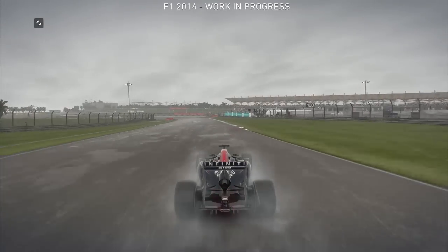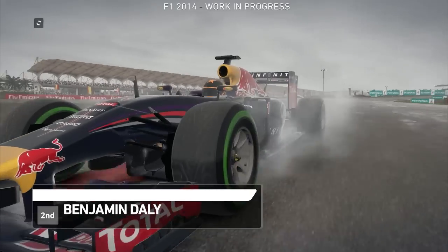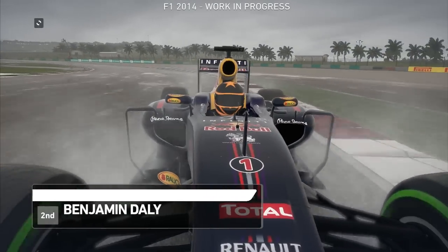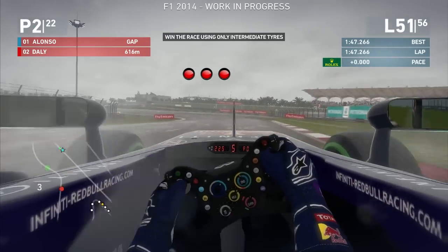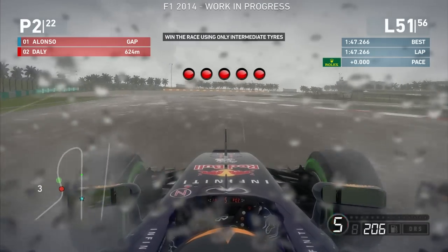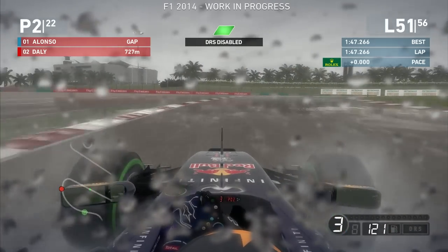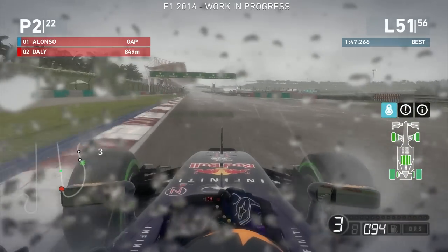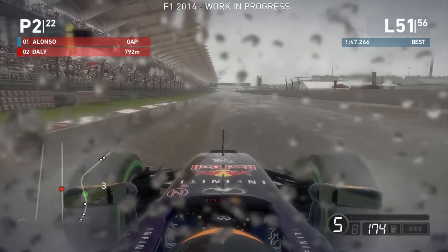This downpour wasn't forecast and it's taken the teams by surprise. The drivers will all have to pit for full wet tyres now. But who will we see capitalising on this sudden change to bring home a win? Alright, so we're in Malaysia, driving as Sebastian Vettel in the Red Bull. The tricky thing is we're going to have to stay out on intermediate tyres on a full wet track, while the AI get to pit and put on a set of wet tyres. We'll have track position, but the rear traction is going to be absolutely horrendous.